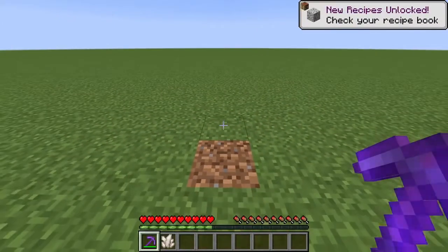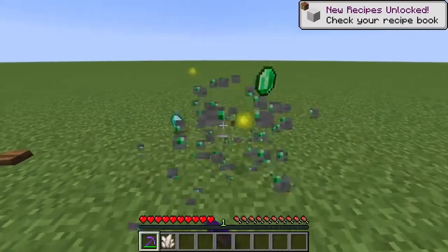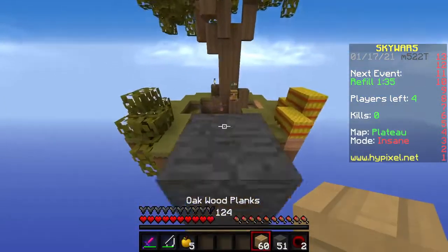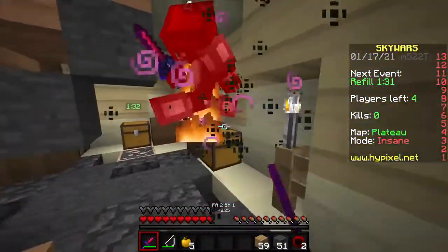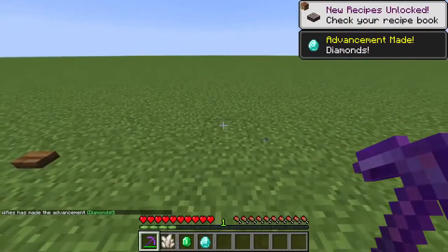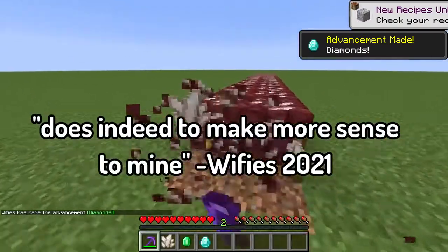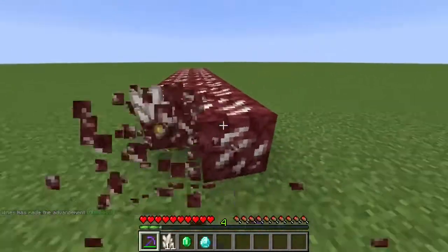The next best ore is Nether Quartz — not emerald or diamond, even though Nether Quartz is often talked about as the XP ore. Actually, emeralds and diamonds can give anywhere from 3 to 7 XP, but as they are very rare, Nether Quartz makes more sense to mine. It gives anywhere from 2 to 5 XP, or 3.5 XP on average.